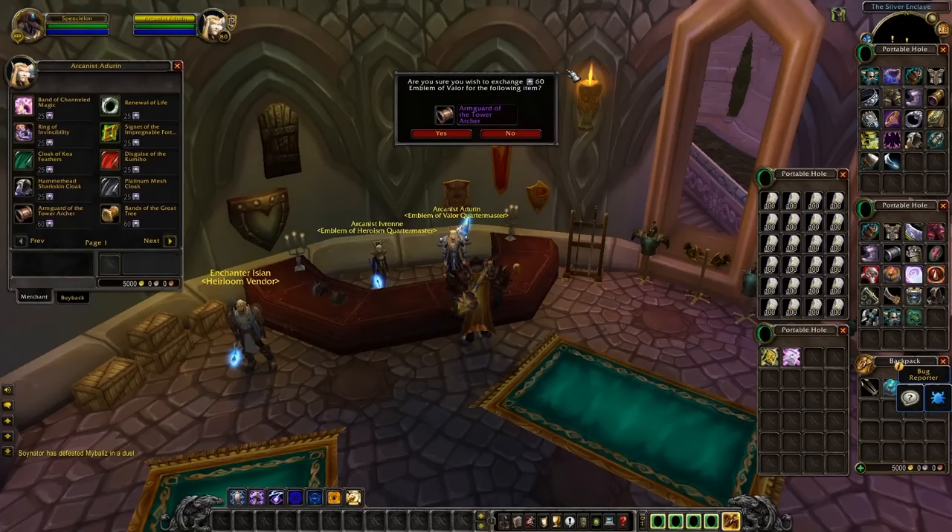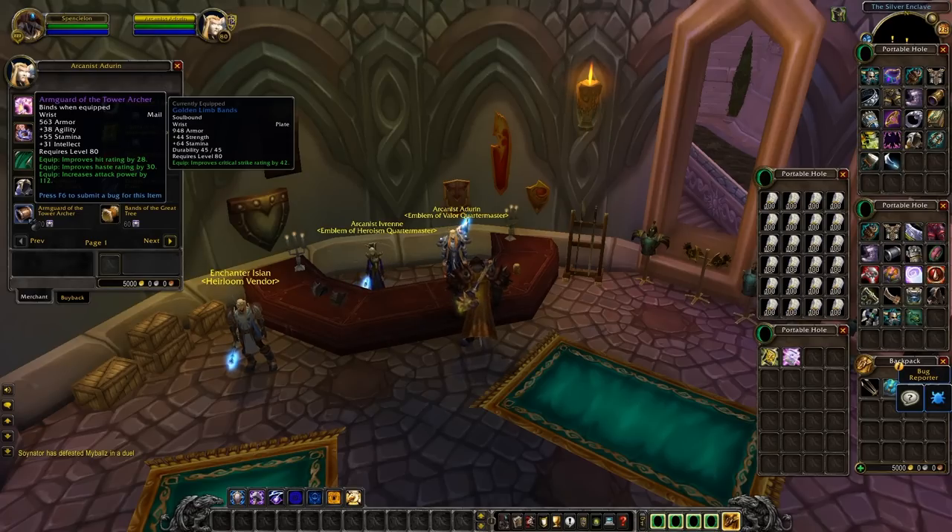I talk about these bracers quite a lot, mainly because they're 60 emblems of valor and they're a great way to spend your emblems if you don't need any gear. As you'll notice on the tooltip, they are BOE — and not only BOE, they're 213 item level as well. So these are Naxx 25-level items you can buy and sell on the auction house.